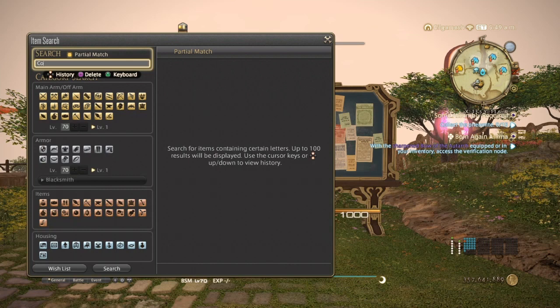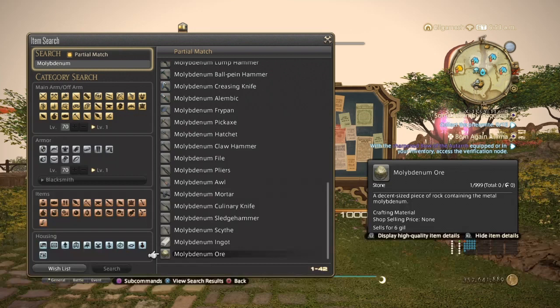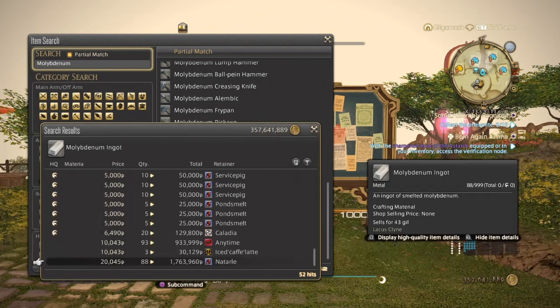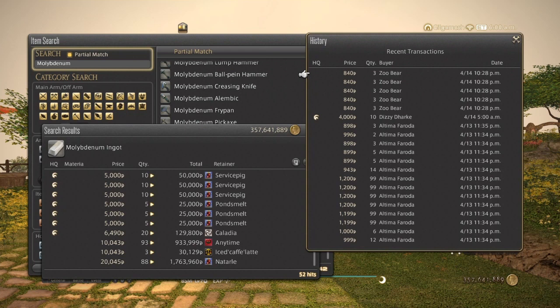Next is the Malab Denim Ingot from Stormblood. They're used in job quests and also used for script farming. We have 52 hits — these are a little bit cheaper, ranging from about 840 up to about 7,000. As you can see, they've been selling great over the weekend. Stacks of 99 have sold, though people undercut pretty badly to lower it to 1,000. Definitely best for script farming and job quests to get you over that hump to level 70.